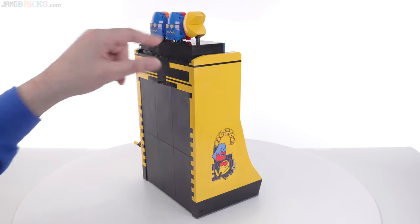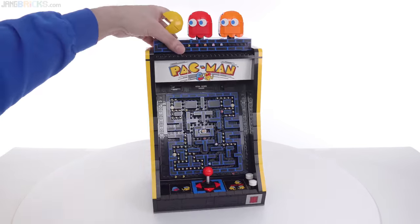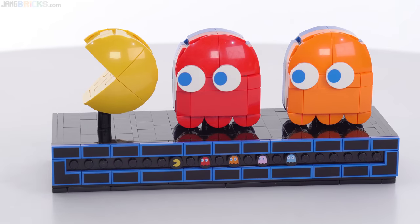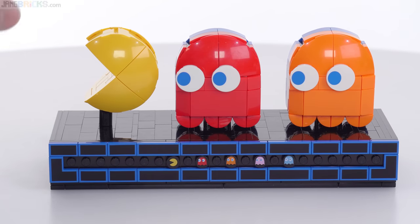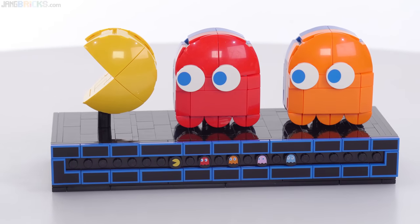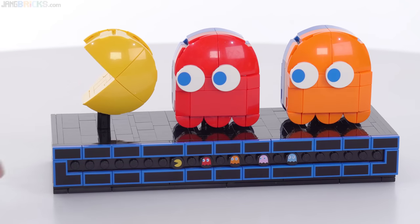This up here is actually a separate build. I'm going to show you that first because when you build this, you build this first. This is basically a side desk display model for fans of the franchise, so you get the supersized ghosts, and then I think Pac-Man is just a little bit undersized — I might be mistaken on that.